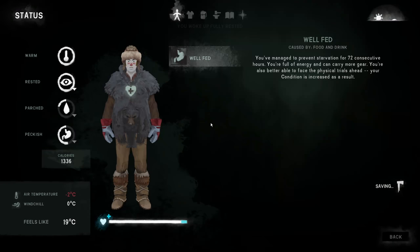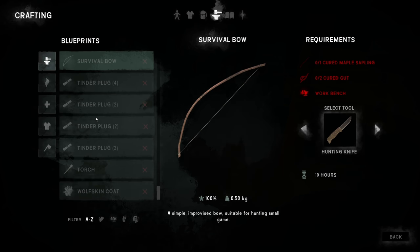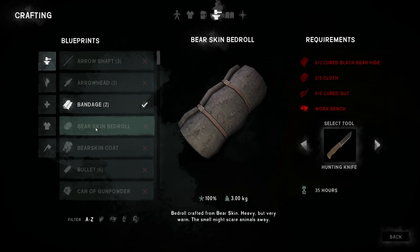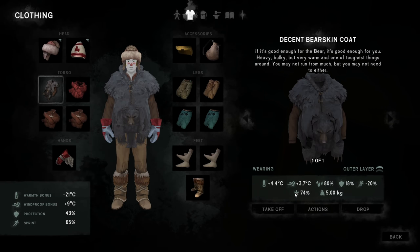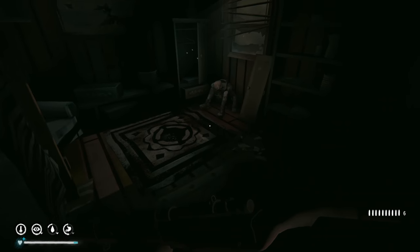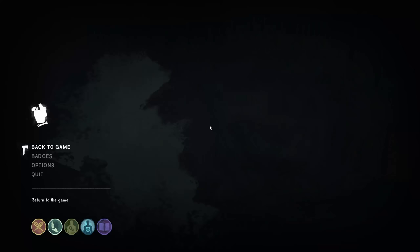Let me check - bear skin bedrolls need three. Oh it's only two and then... we have one in the drawer at camp office and one curing right now. If we can get this other bear we'll have another one we can use to repair my coat, which I think is around 74%. What time is it - yeah it's morning. Let's go ahead and take a look at our stats for the bear. Bears killed - still four.